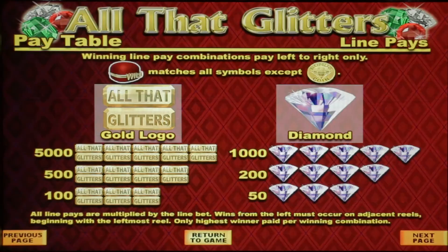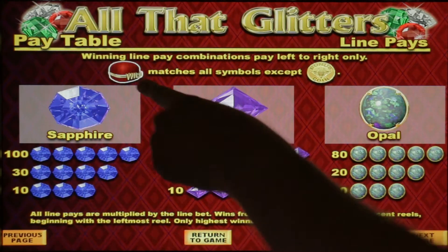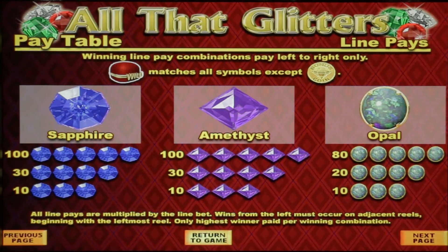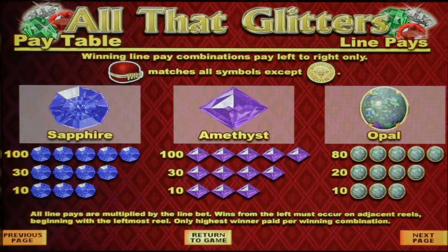It looks like the All That Glitters gold logo is our top symbol, paying five thousand for a five of a kind. Diamonds pay 1000. We've got some emeralds and rubies. Our wild symbol is the jewelry box — you know, that thing you buy your girlfriend's ring in and then she says yes or no. Three bonus symbols are the coin — we'll get there — plus sapphire and opal.